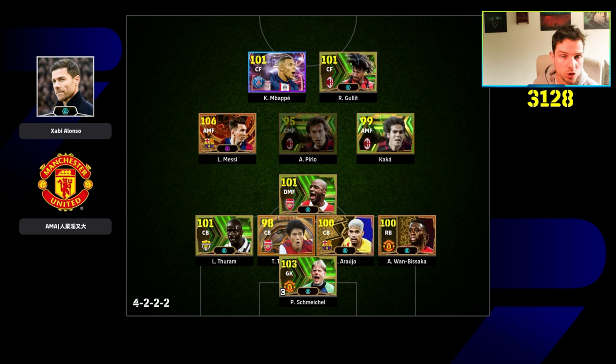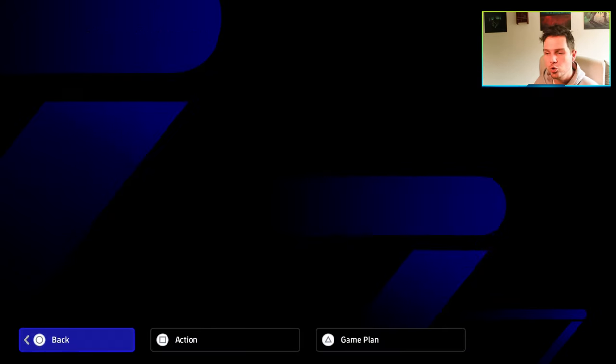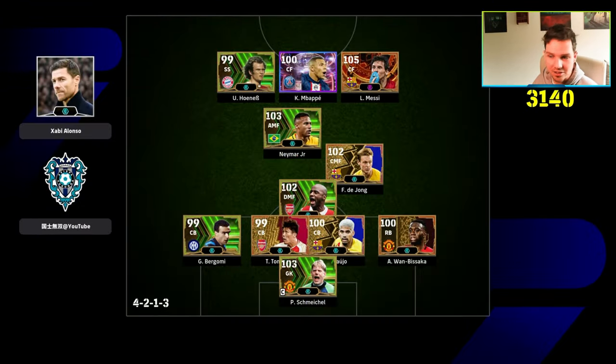First team up: 4-2-2-2. You've got a double AMF with one single CMF and one single DMF, and then your three center backs with two strikers up top. You've got one ball-winning striker and one all-rounder speed demon. Wan-Bissaka as a defensive right back. Keep an eye on the manager — we're on manager watch. How many people are going to use Alonso? Honestly, this is a very solid team. Kaka and Messi, Kaka and Iniesta, Kaka and Pedri — it doesn't really matter who you have. This is kind of the formation that you're going to be looking at, and this is going to rear its head within the next nine players as well.